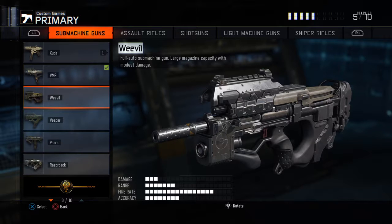Today we're going to be covering the SMG known as the Weevil, which is honestly really trash. I don't like this gun at all. I don't really like any of the SMGs except for the Kuda and the Faro. SMGs just aren't my type of guns.